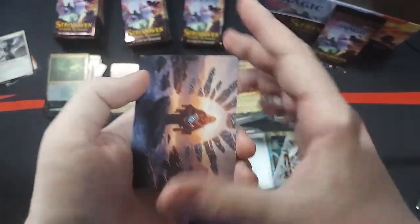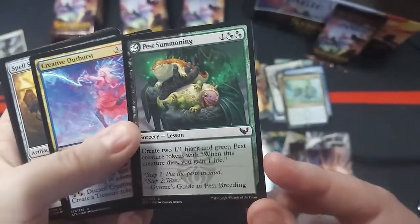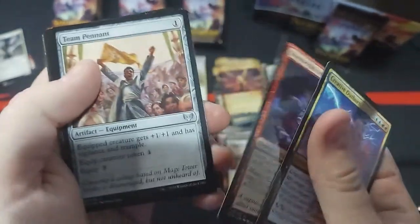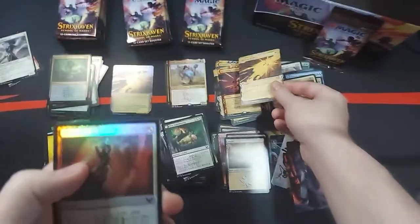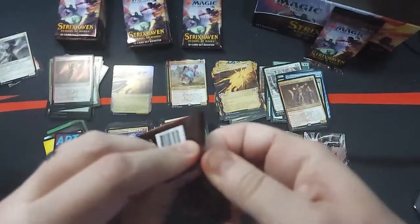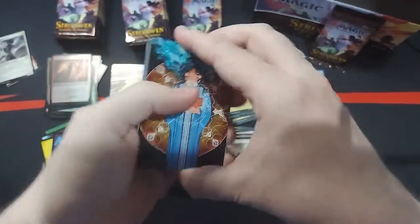I'd like at least a guaranteed holo — obviously it's really good, but I prefer it to be more of the Mystical Archive holos. Look at that — you have something like this that happens sometimes too. Literally, this is the only common, and this is a whole pack of uncommon cards. Stormkill Arcanist. Team Pennant. Zephyr Boots. Umbral Juke. Mascot Interception. Venerable Warbringer. Defiant Strike. And a Make Your Mark. I like that they can vary between commons and uncommons in these sets. And this is our another list card.